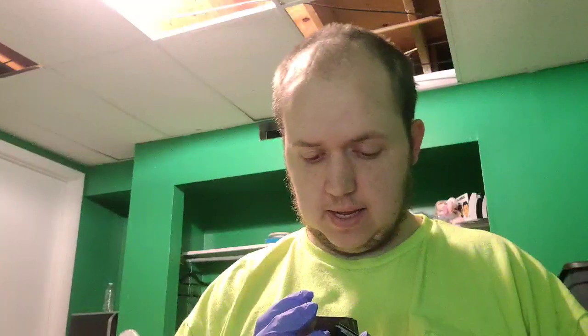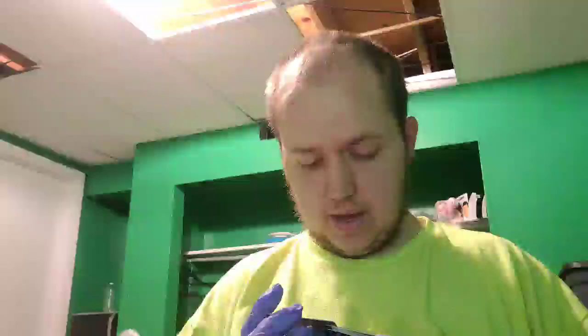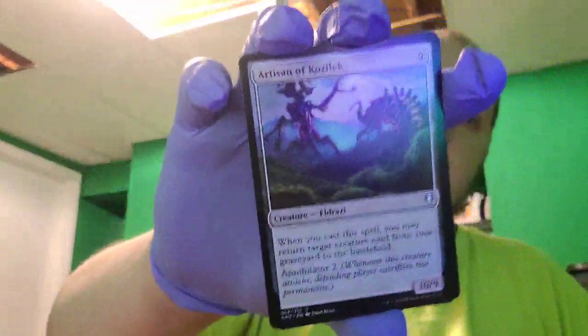I have three of these and they are rares — Desolation Twin, an Eldrazi creature. When you cast this spell, create a 10/10 colorless creature token. Then these next three are uncommons — another Eldrazi creature. Whenever you cast a spell, you may return target creature card from your graveyard to the battlefield. It's a 10/9 creature.